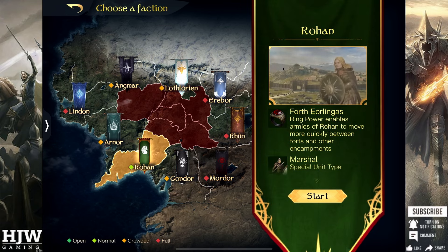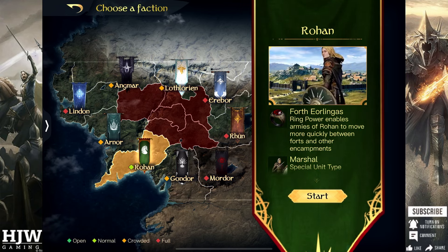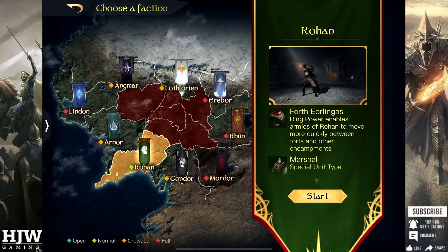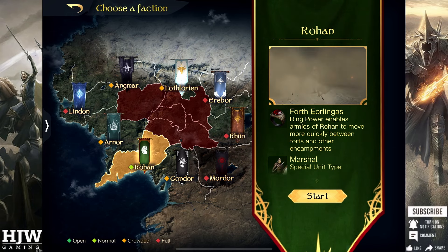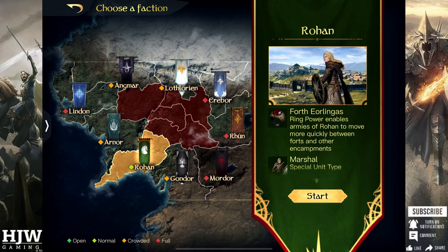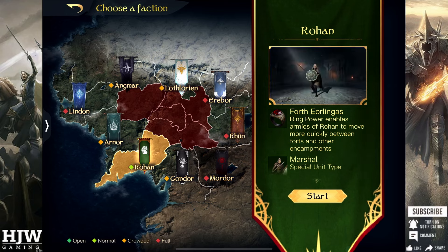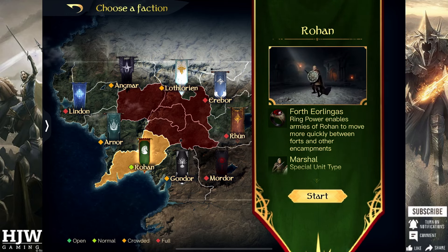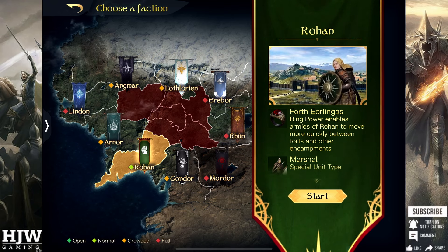The penultimate faction is Rohan — the ring power enables armies of Rohan to move more quickly between forts and other encampments. What this is is a 50% increase in reposition speed, specifically the march speed between your keep and various other forts, not march speed overall. 50% higher is kind of useful if you need to adjust and reposition quickly, but it won't benefit you in PvP the same way that quicker conscription or quicker wounded recovery time would, so in my opinion Rohan has one of the poorest ring skills available.